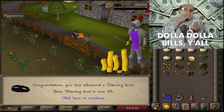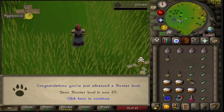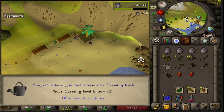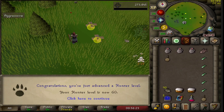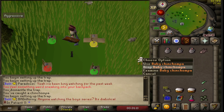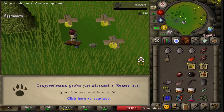And that's the new moneymaker unlocked — Knights of Ardougne. I was so confused about why the Chinchompa wasn't going into the stack — turns out that's number two!